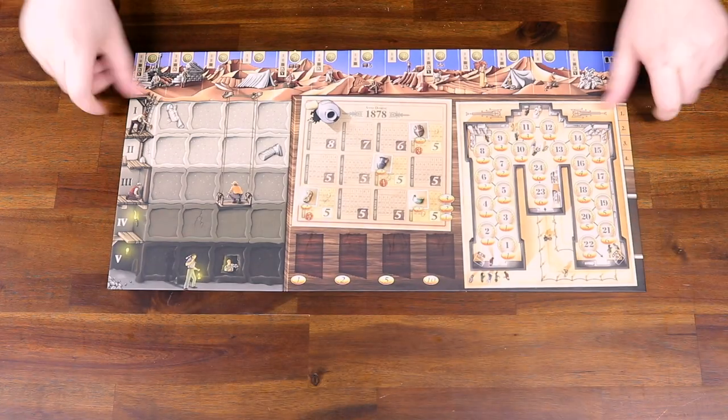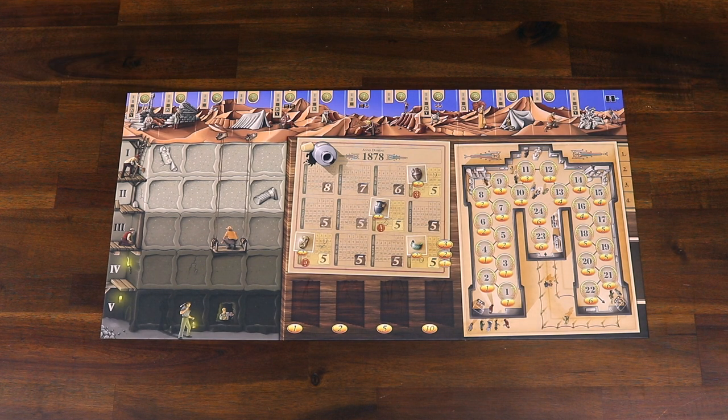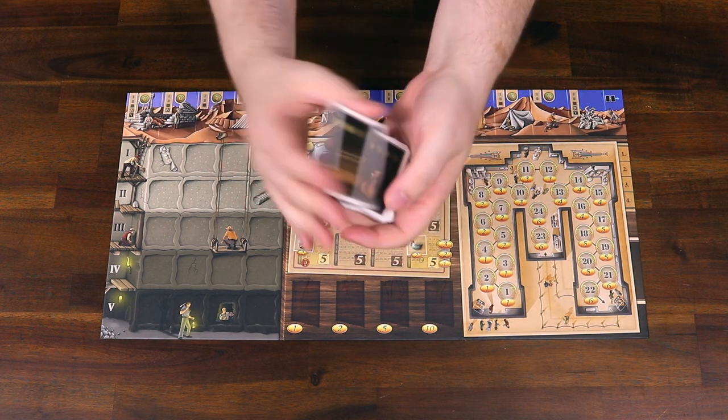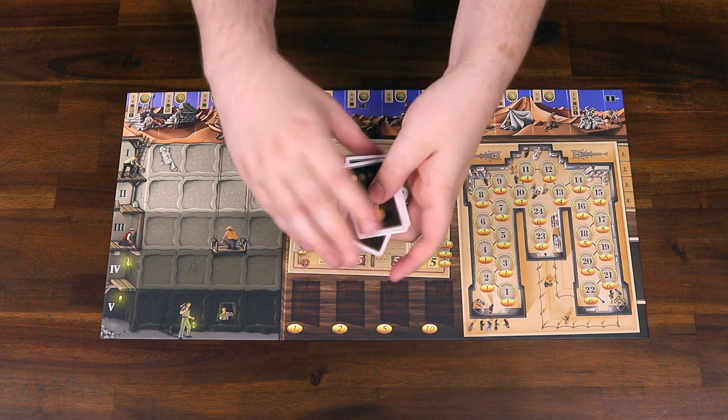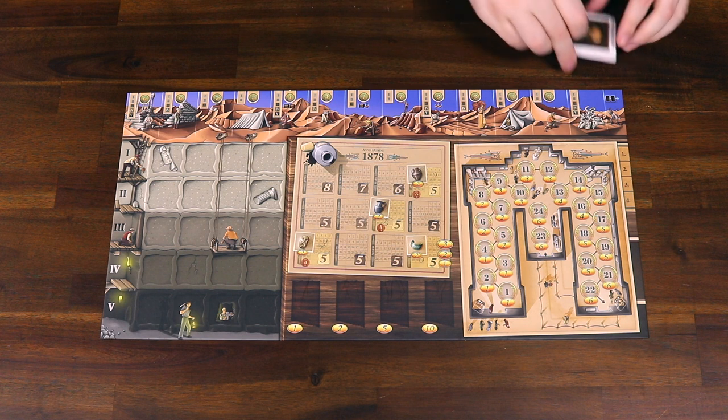Place the game board on the table. Take the 24 research funding cards and shuffle them all into one deck and place it face down near the right edge of the board. Note that the cards have two different backs, but they all go into the same deck.